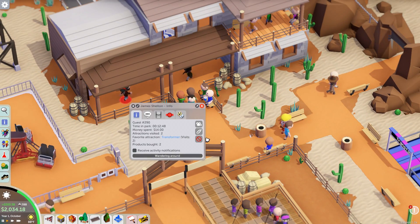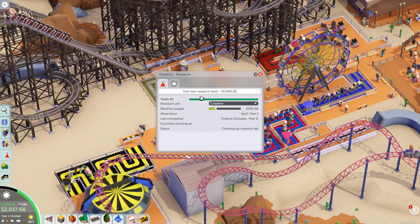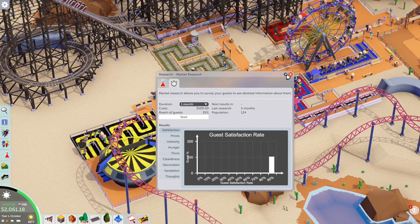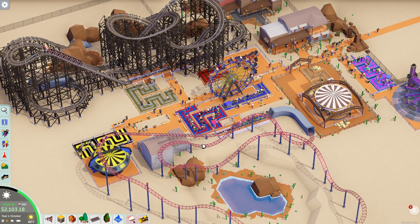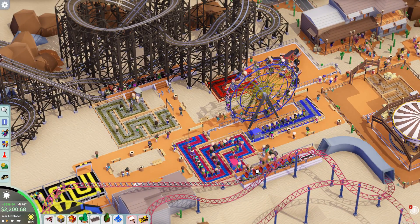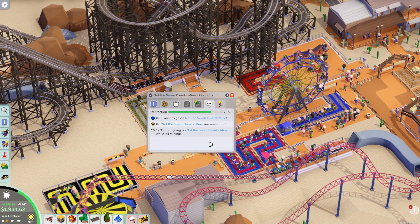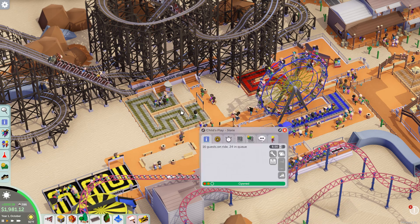288 guests in the park. The turbine is also fully researched. The research team is now on coasters. Let's get the turbine in because people want thrilling rides. Look at the queue lines for the thrilling rides and the coaster — it's crazy. I can't believe this thing has such a long queue line and this one doesn't. There are two trains and everything but there are only two people on that ride now, and eight people want to go on it. This ride is so much better — Child's Play.